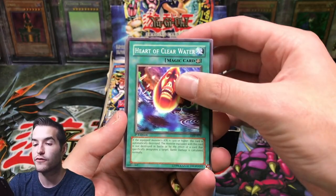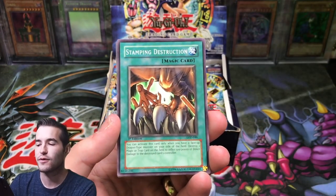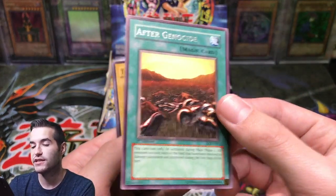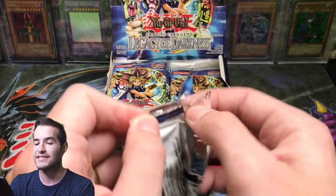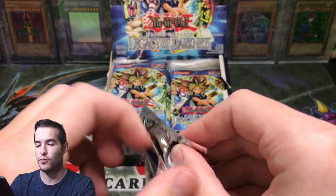Let's get into this. Heart of Clear Water. Maybe we'll pull a Smoke Grenade of the Thief, even though it did get reprinted — I think it's from LOD. After Genocide — this was later changed to After the Struggle, so pretty cool to see that. Next pack. Injection Fairy Lily is definitely our goal, so that'd be pretty cool to pull one.